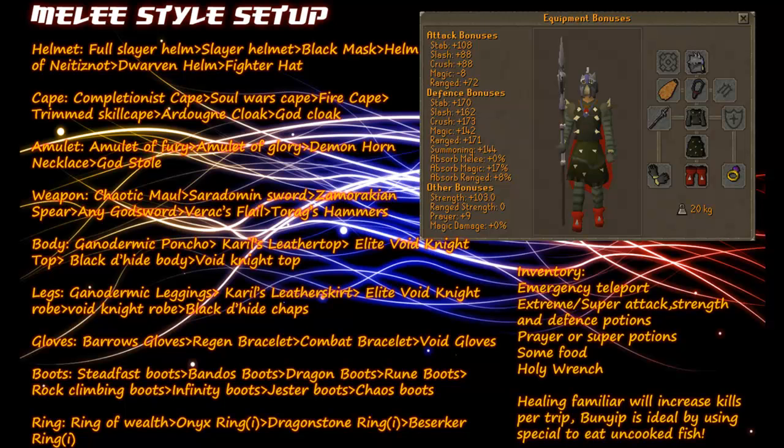Depending on your prayer level and how much you'll be using it will determine how many potions to bring. You'll need some food, and if you're using a healing familiar you probably won't need as much. A holy wrench also comes in handy to save some prayer points.